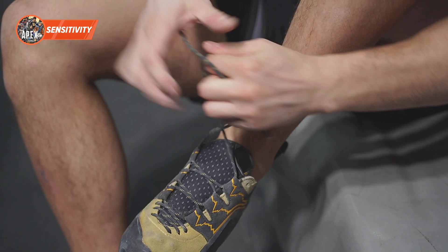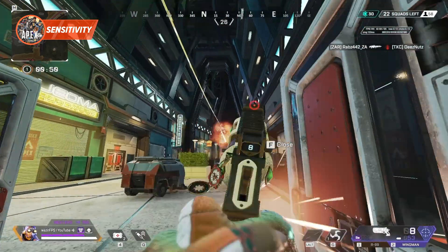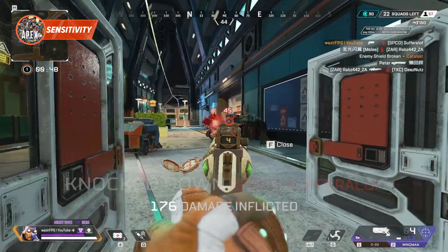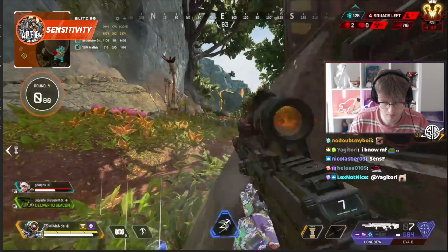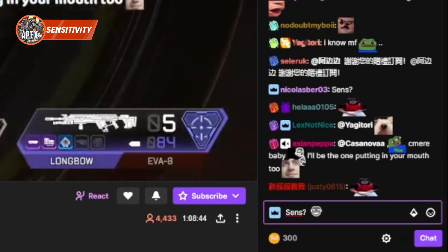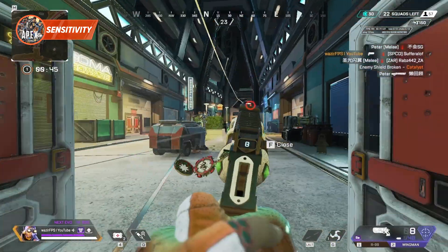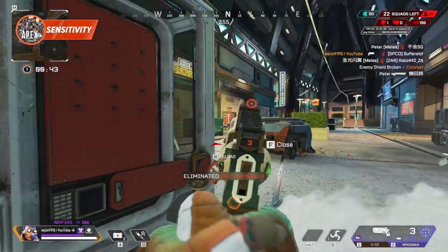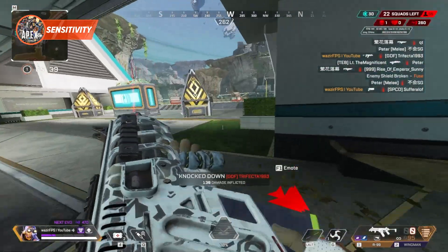I always like to think of sensitivity like choosing what shoes to wear in a sport. There are plenty of good options, and there are pros and cons for each type of sense. You can't just copy a sense from someone. You need to find what works for you. Luckily, we have a guide on how to do that. But let's run through some of the top players and see what sensitivities they use, just to give you a rough idea of what we're working with here.